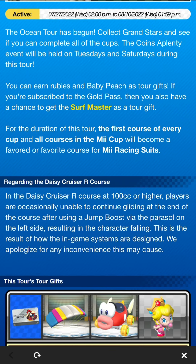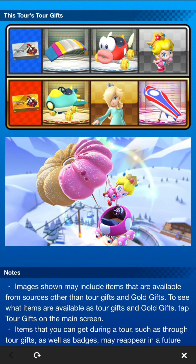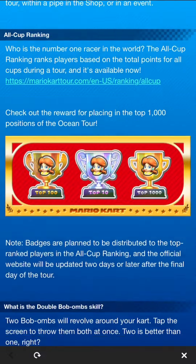There's a known bug on the Daisy Cruiser R course: at 160cc or higher, players are occasionally unable to continue gliding at the end of the course after using a jump boost via the parasol on the left side, resulting in the character falling. This is a result of how the in-game systems are designed. So keep in mind that Daisy Cruiser R will have this flaw. Tour gifts also include Rosalina and the Soda Jet cart for Gold Pass players.